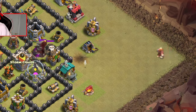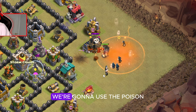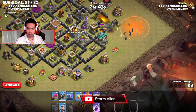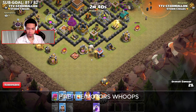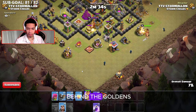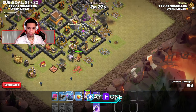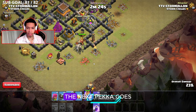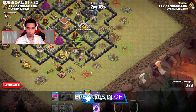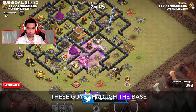We get a giant in, then we use the poison spell to eliminate the CC troops. We get a golem on the opposite side, wait for the mortars, then get the king down. Once the king is down, we get the wizards behind the golems. First things first, we want one pekka on each side. It's okay if one pekka walks outside the base, but make sure the next pekka goes inside — you've got to funnel that perfectly. Three wall breakers in, though they go to the wrong compartments as always. We're going to push these guys through the base because I want that air defense down as fast as possible.